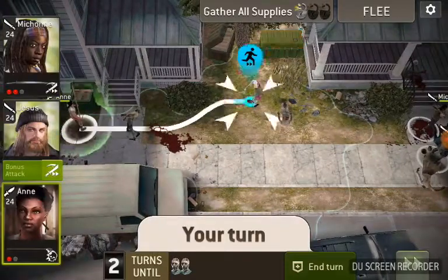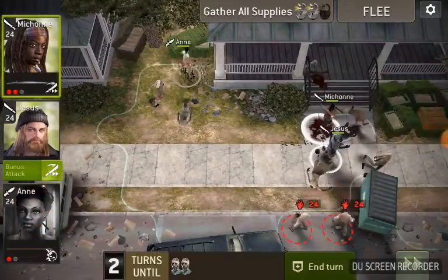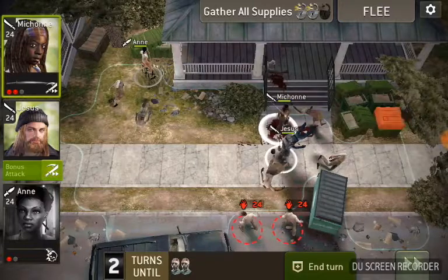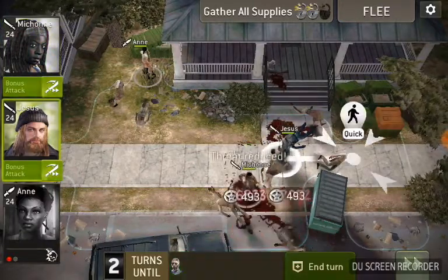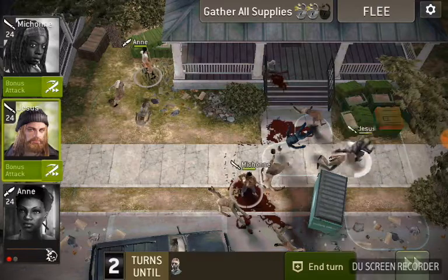Open crate two. When we open crate two we are going to get two normal walkers spawn right there — you can see where they spawned. So we'll take them out and now we have the last crate.